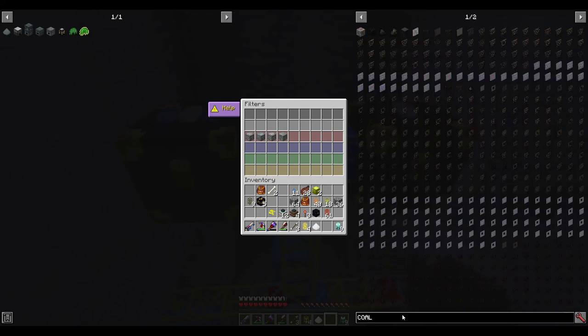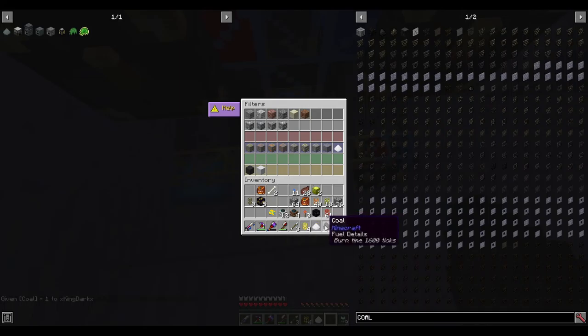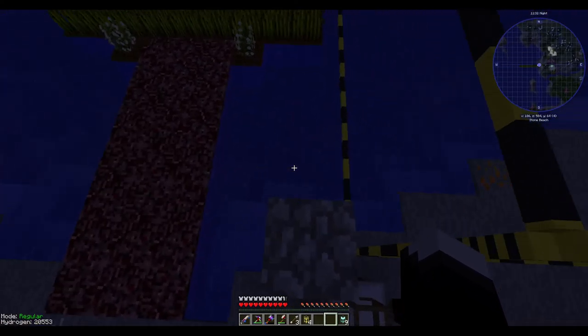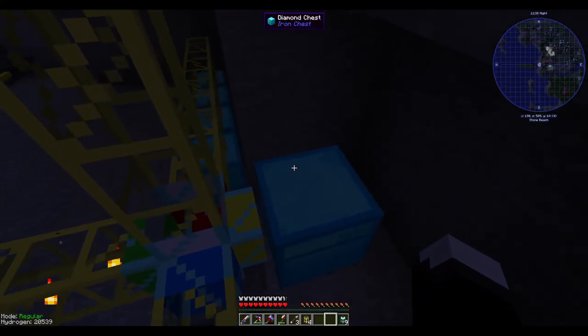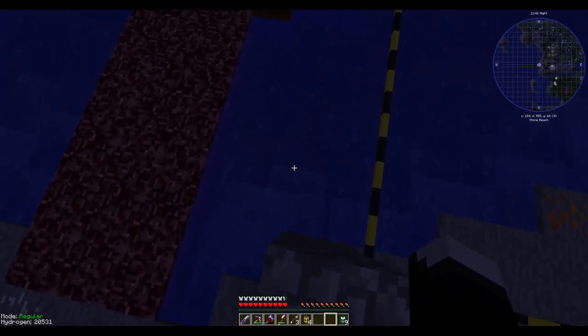The black channel here is going to be coal. Coal goes to blue — coal in this pipe goes to white. Clear that out, clear that out. This whole quarry setup thing is taking way longer than I thought it would.